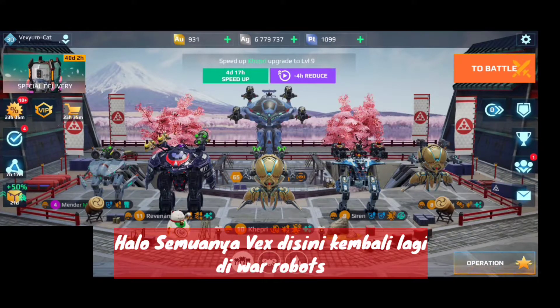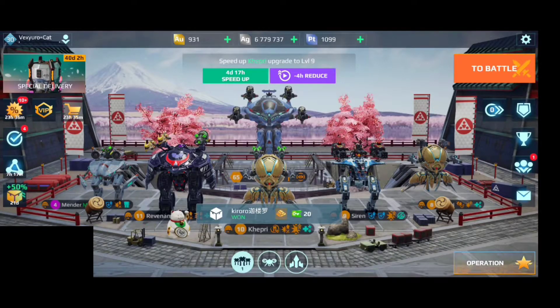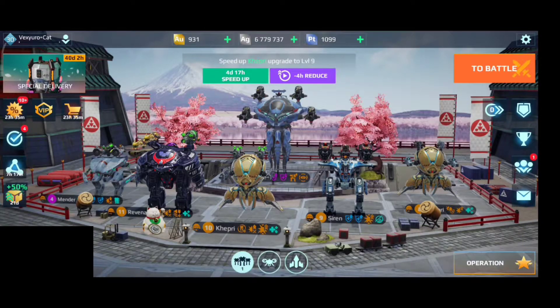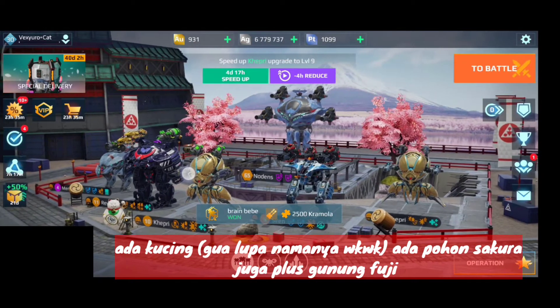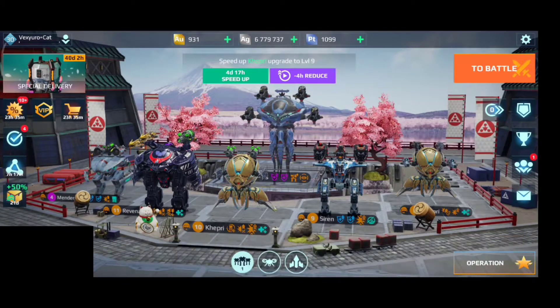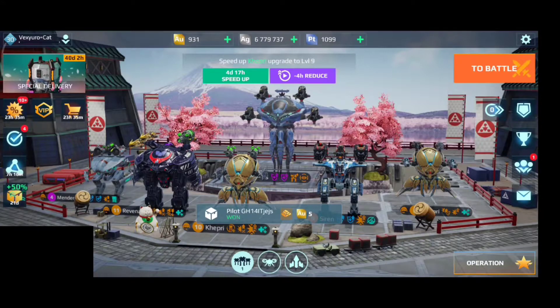Hello everyone, Vex here, welcome back to another War Robots video. Today we're going back into the usual update overview. Take a look at the hangar first — there's quite a lot of cool stuff here. We have this cat, I forgot the name, we have sakura blossoms, some cool Japanese buildings on the side of the hangar, and Mount Fuji in the background. Beautiful — I just love the small details in this update.